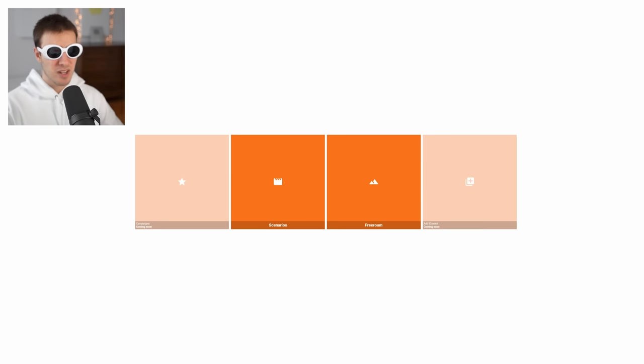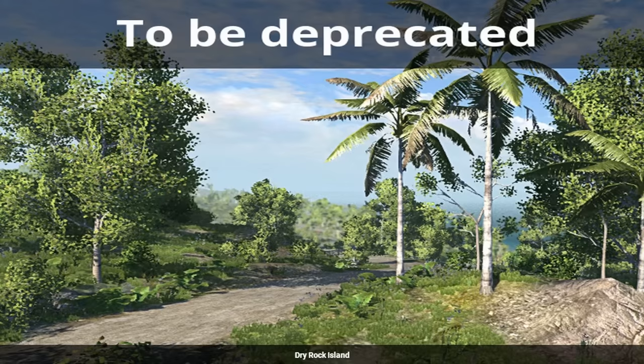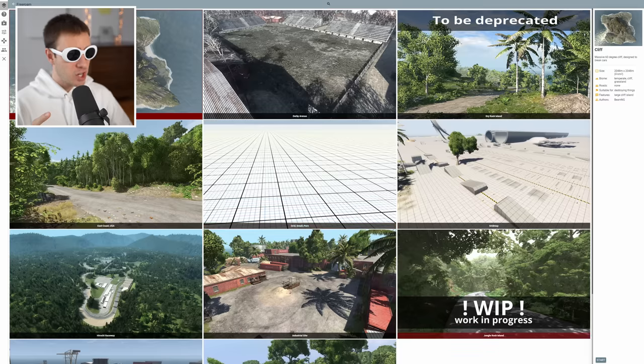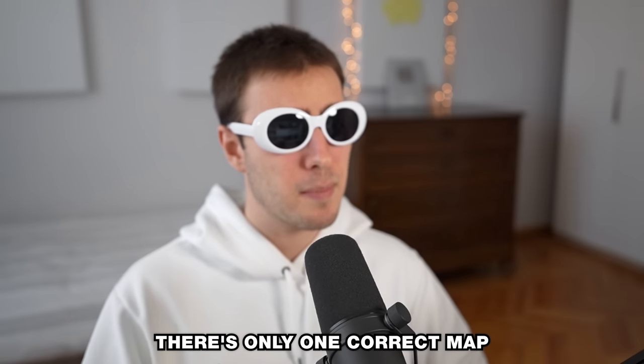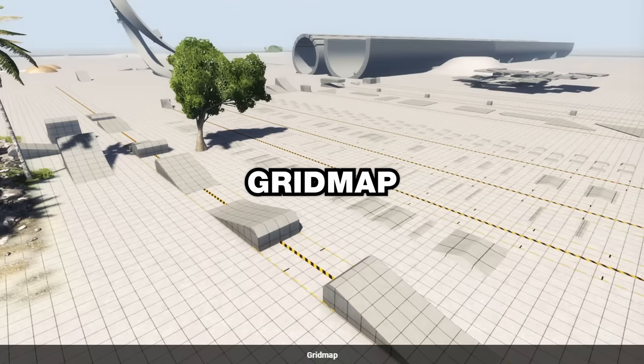Back then you had scenarios and free roam — nothing else. Let's go free roam. What maps do we have? There's one marked 'to be deprecated' — no! Dry Rock Island, which I've actually never played. And there is Jungle Rock Island, which is a work in progress, so they are not the same map. There's only one correct map to spawn on for the first time: the Grid Map.